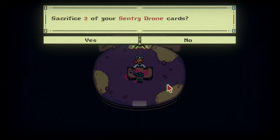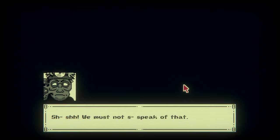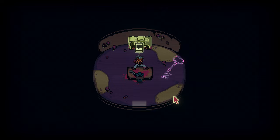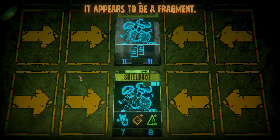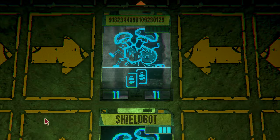Moving to the first clue of Mycologist, players knew this character is encountered in the game. Fulfilling four of his requests in Act 2 grants players a holographic key, leading to a locked door in Act 3. Upon entering, players face a boss fight against the Mycologist. If you defeat him, he briefly combines his cards into a creature with a long string of numbers for its name — described as a fragment of the old data. Based on the final two letters of Mycologist being replaced with a 1 and a 2, users needed the first 12 numbers, leaving them with 918-234-489-010 as the first part of the cipher.